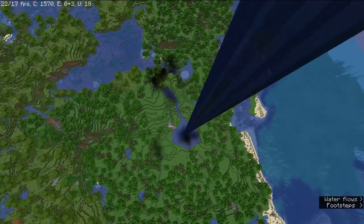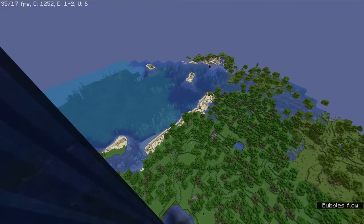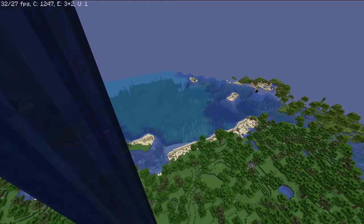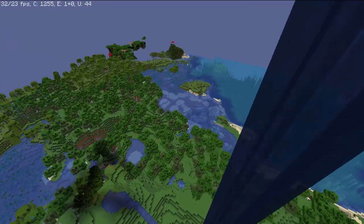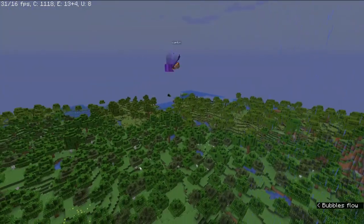Below here we've got our farm. And if we drop down here, very slowly, see how much sand we've demolished from all the TNT that we use for netherite mining — it's quite funny. There's our swamp over there and our witch huts.